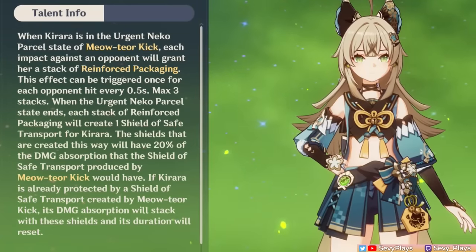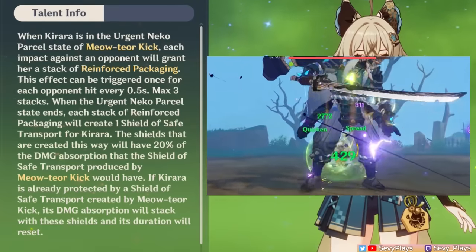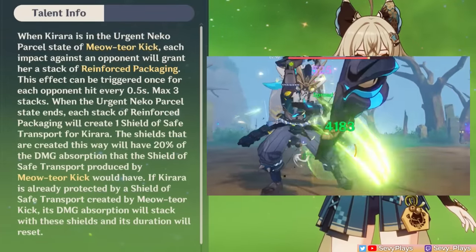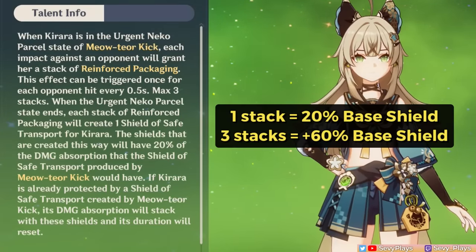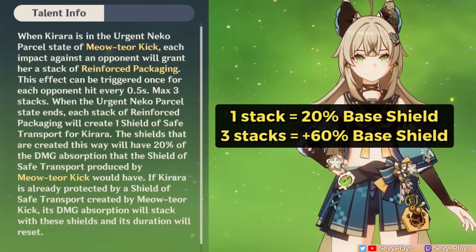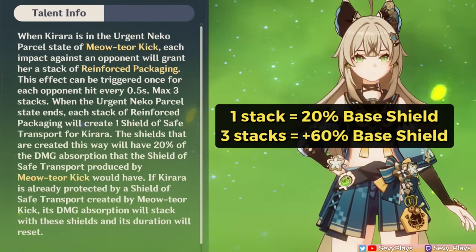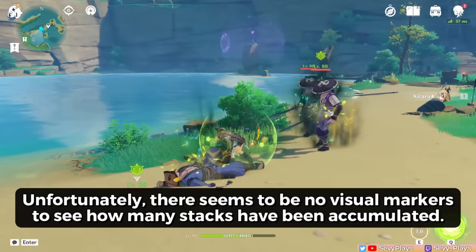Once you unlock her first ascension passive, her parcel state gets an additional shield stacking effect. Each enemy hit during her parcel state grants a stack of Reinforced Packaging, triggerable every 0.5 seconds up to 3 stacks. When her parcel state ends, the packaging stacks combine with her base shield and reset its duration. Each stack is worth 20% of the base shield HP, so getting 3 stacks is a 60% increase — making the maximum shield absorption worth 160% of the base shield health. Basically, if you hold her skill and hit a couple of times, you produce a stronger shield and extend its duration.